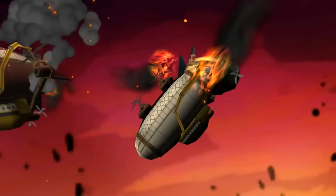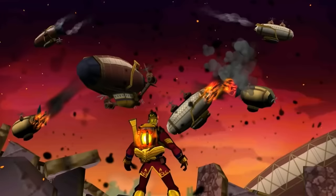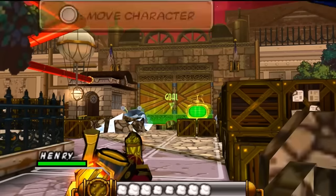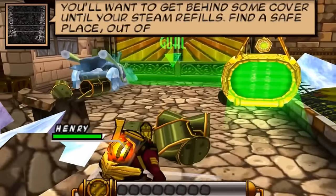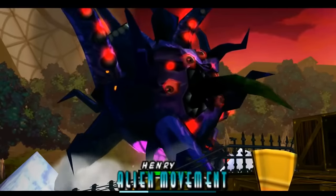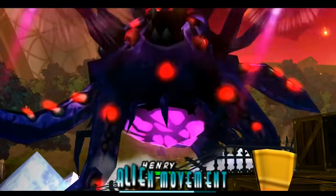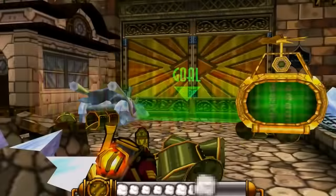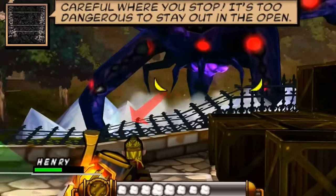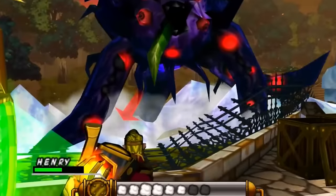Developed by Intelligent Systems and presented as a new IP for the 3DS, Codename Steam sees you becoming part of a unique team set on dealing with an alien menace. The game is incredibly funny and fully embraces humour found in every corner of the game — it all feels insanely jolly, but beneath its comic book style visuals and humour lies a game with a deep sense of strategy. The action takes place on a grid with each movement requiring the use of Steam, and half the battle is knowing when to save your deposits in order to pull off neat mechanics such as the Overwatch, which helps you catch enemies off guard.